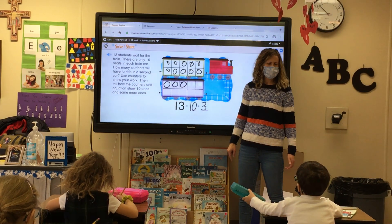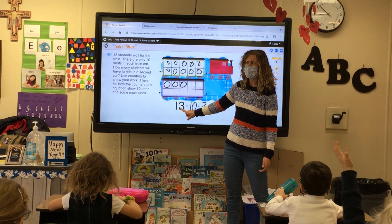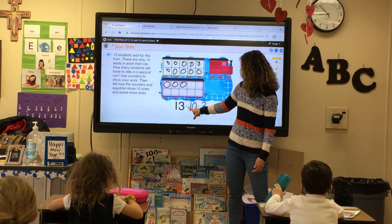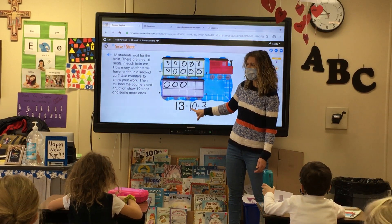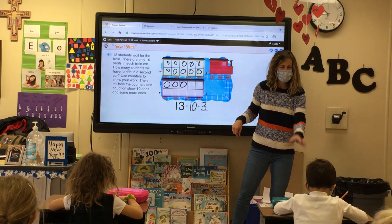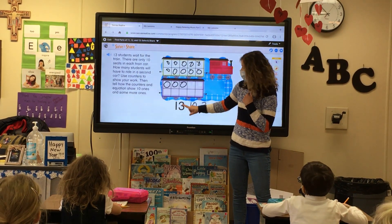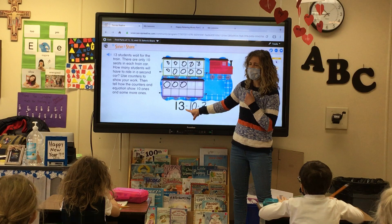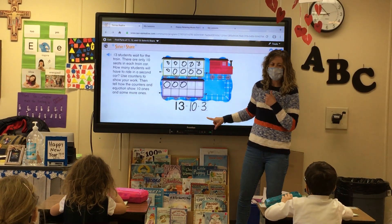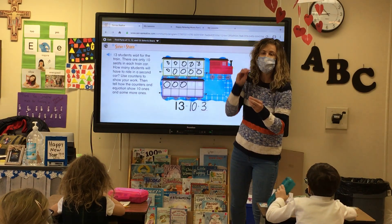So 3 is going to be our second part. Can you guys read this with me out loud? Use your pointer finger to read and go from left to right. Here we go: 13 equals 10 plus 3. Be careful because we're going backwards — they want to know 13 first. Go ahead and lift and turn to the next page.